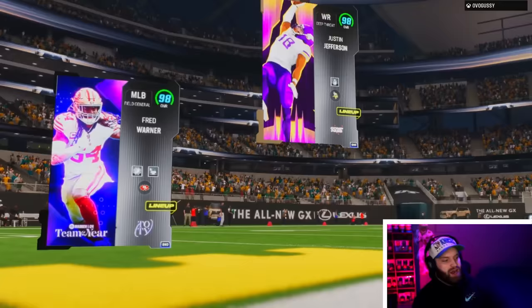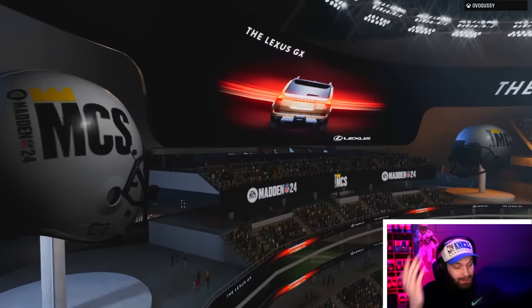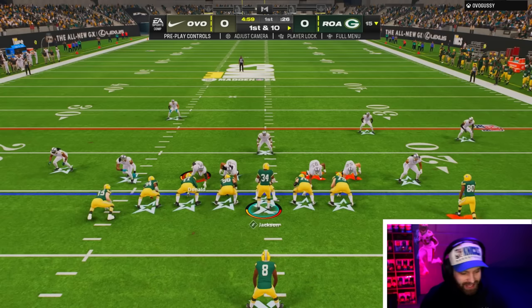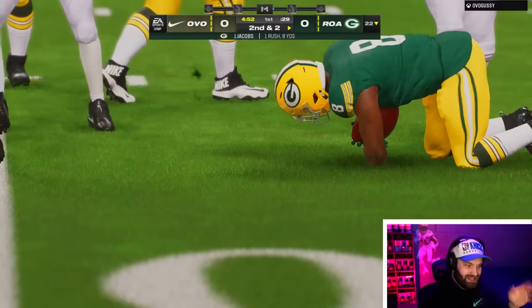I've been using Bo Jackson for a while — I'm hoping this one goes well. This is the first running back gameplay in a while. Game number one — I threw on the Packers throwback jerseys, also for the thumbnail. I get bored; Bo is amazing and absolutely OP right now, but it's nice to switch it up. It's just weird seeing Josh Jacobs as number eight — I always envision him as a Raider.